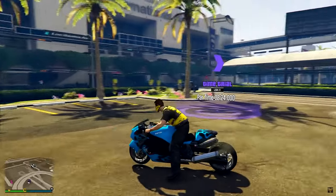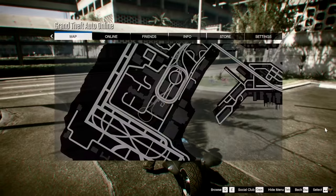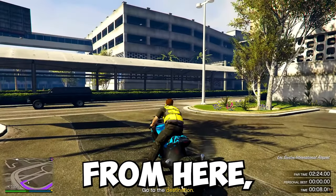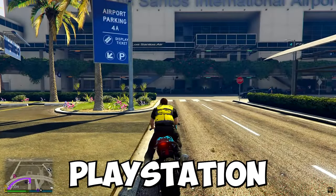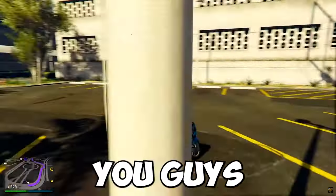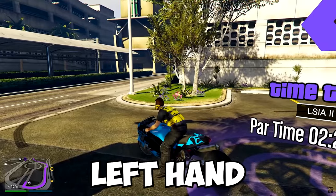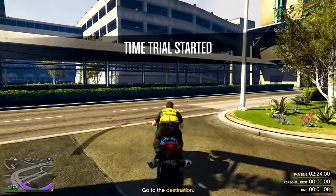Once you have your bike, go up to the time trial and what I like to do is start it up and then set a waypoint to the destination spot. From here respawn by holding down F on PC, Triangle on PlayStation, or Y on Xbox. One last tip: try to get as far away from it as possible while still getting the indicator to start on the top left hand corner, then go ahead and start it up.